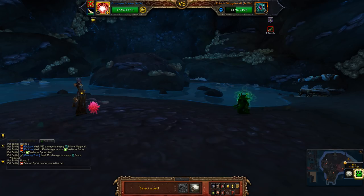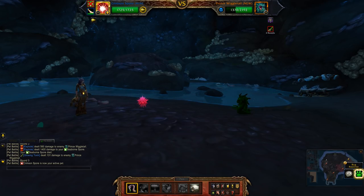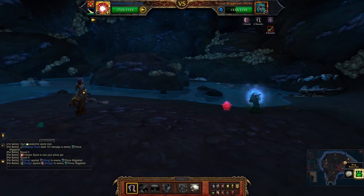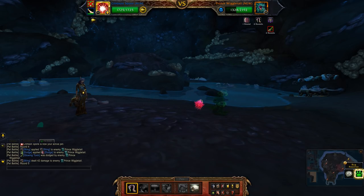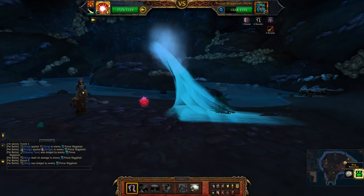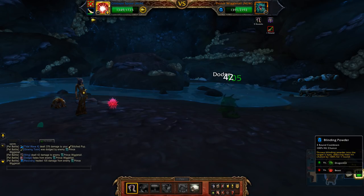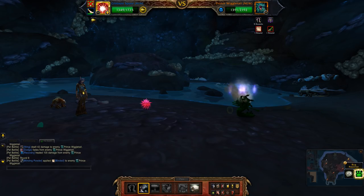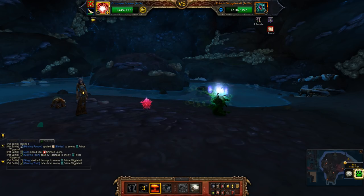Now with the second pet you're going to hit sting. He's about to dodge again, so essentially use that again until his dodge drops off, which will be at the end of this move. So blinding poison, then explode.